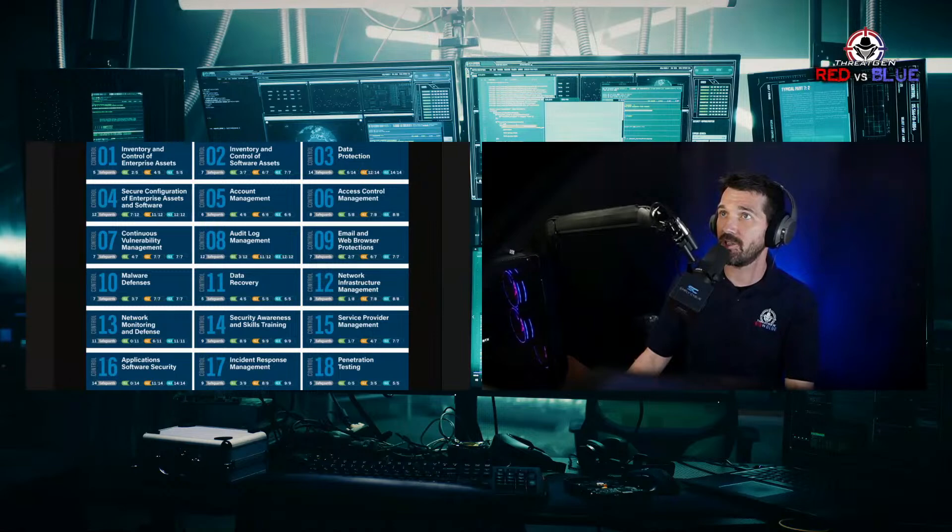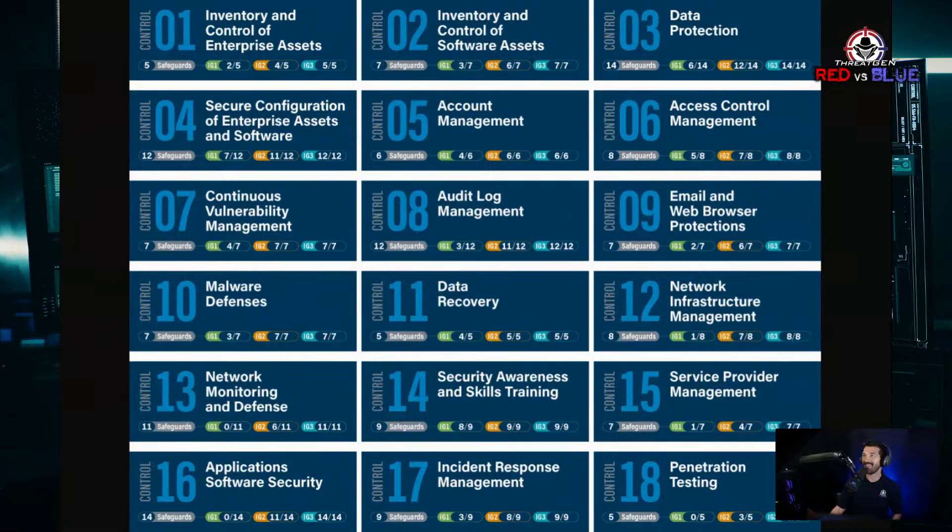Control 15 is service provider management — that's third-party risk management. Control 16 is application software security. We almost treat all apps like black boxes — I'm controlling the endpoints, network, and OS, but if you have an ERP system that handles user accounts, finance, or payroll, those applications are not black boxes.